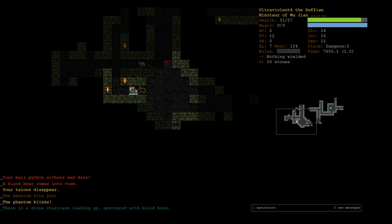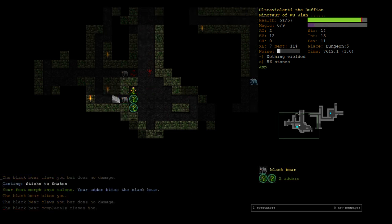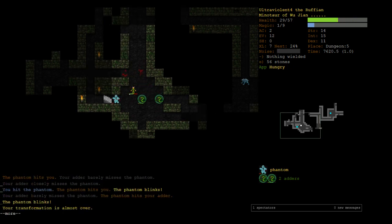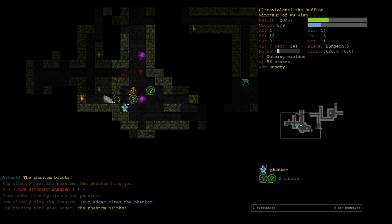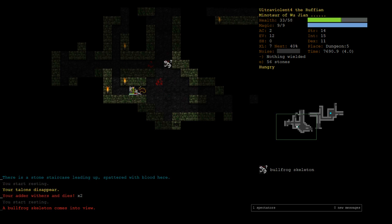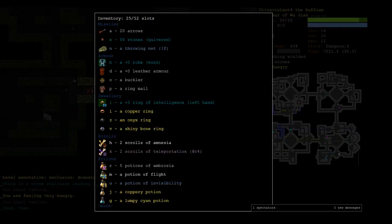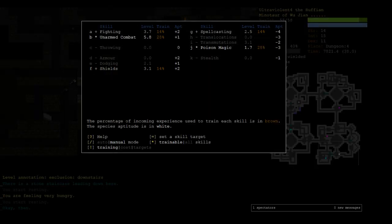Heading to the stairs now. We've got him. Our shield is at three. We still don't have remove curse, so there's a chance it's cursed. Let's just wait one more level to get it to four. I'm going to focus shields as well — stop focusing unarmed and focus shields. Then we'll get to four and can start using the buckler without being afraid that it's going to make our spells uncastable because the shield penalty will be gone.